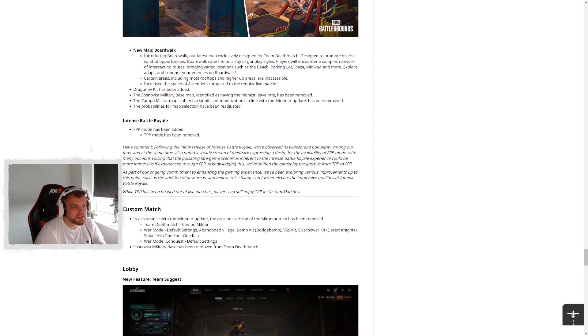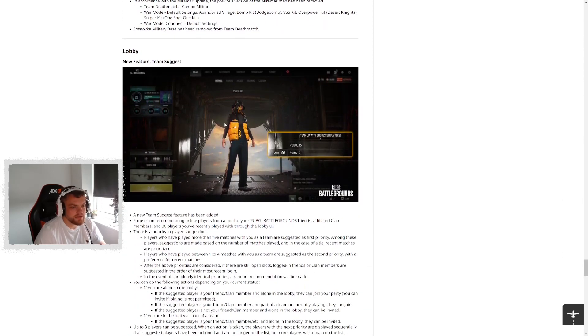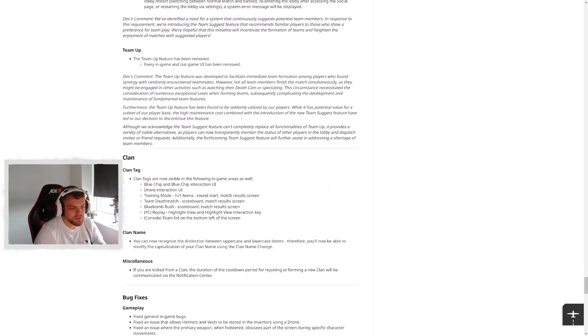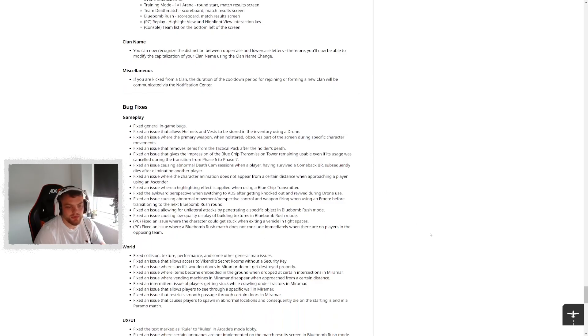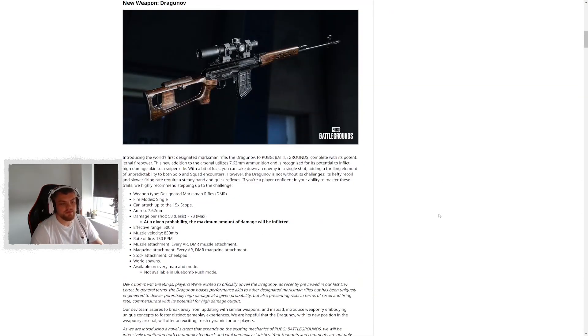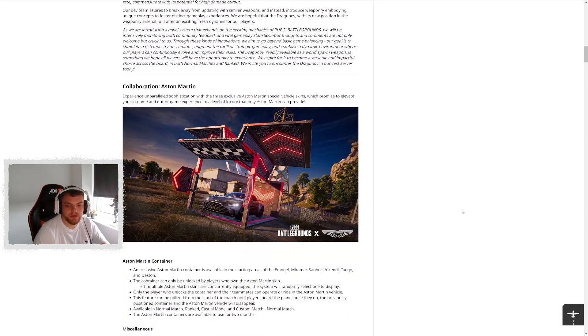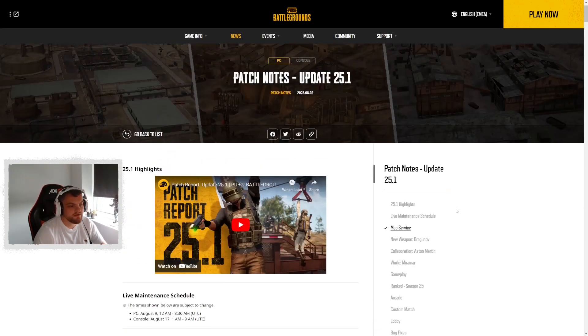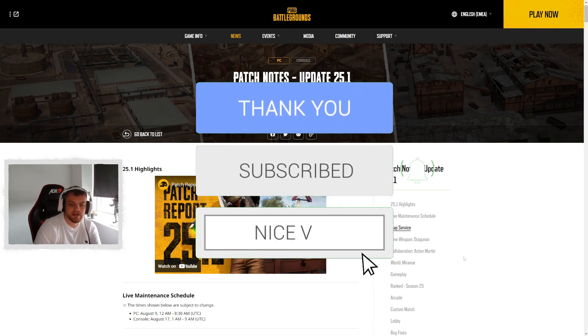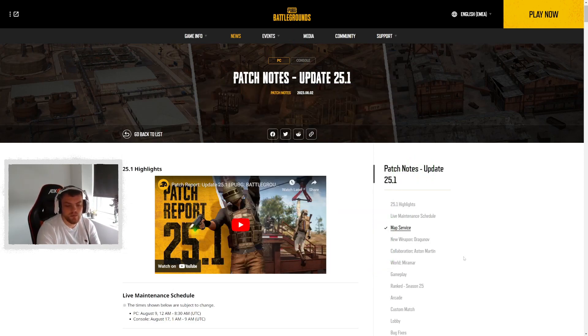Intense Rail has been switched to FPP instead of TPP to make it more intense — and since you're not playing for 30 minutes it's not frustrating if you die. They've added a new lobby feature for suggested team-ups: if you play well together in random squads it'll suggest you team up. Clan tags are now displayed in more areas. There are a bunch of bug fixes as well — there'll be a link in the description so you can check if your particular bug has been fixed. That's everything for update 25.1 — quite a big update. Looking forward to jumping in!